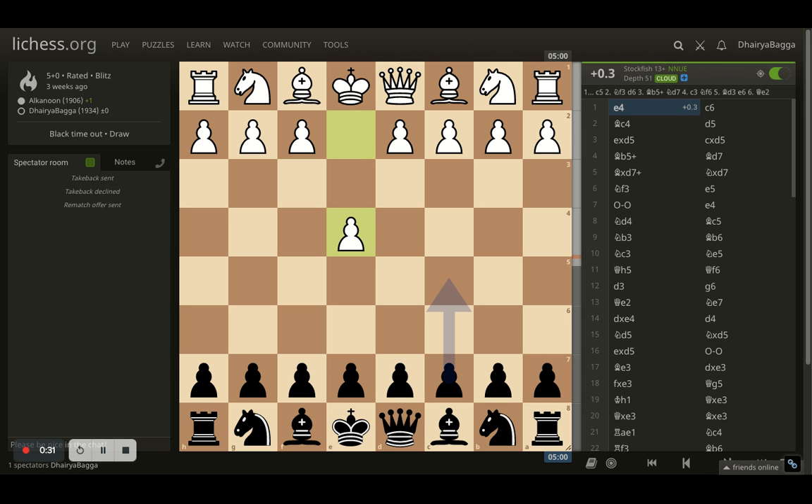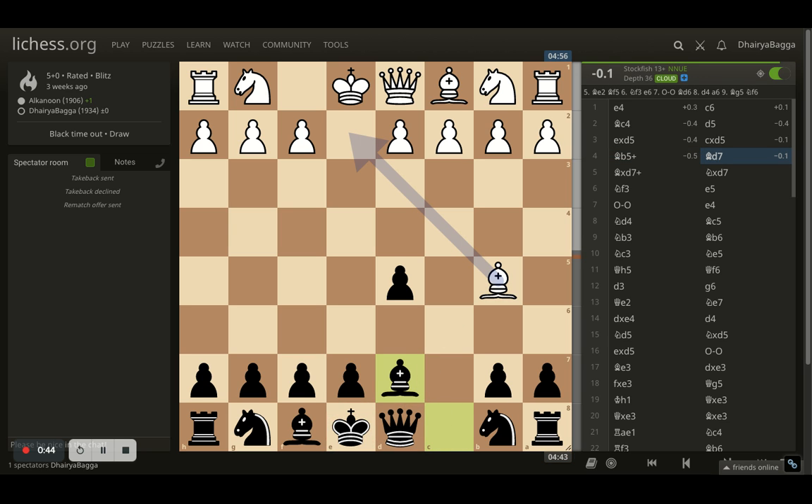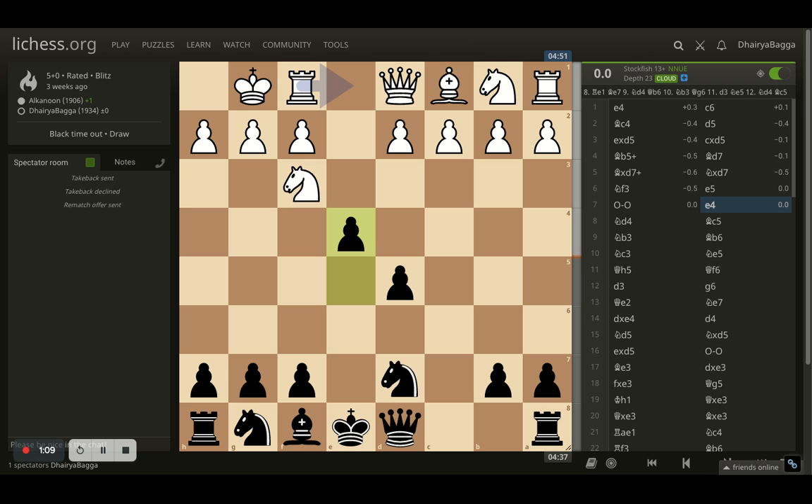It started off with e4 from the opponent. I went with c6. Opponent plays bishop to c4 and I went with d5. Opponent takes, I take back and bishop goes to b5 trying to give me a check. I offered the bishop exchange — the light square bishop — and opponent does trade, which is always helpful. Knight develops to d7. Opponent develops knight to f3 and now I went with e5 trying to occupy the majority of center, open castles, and here comes e4.